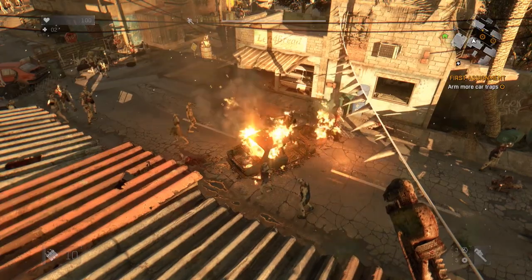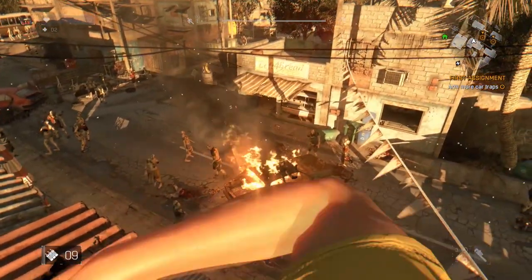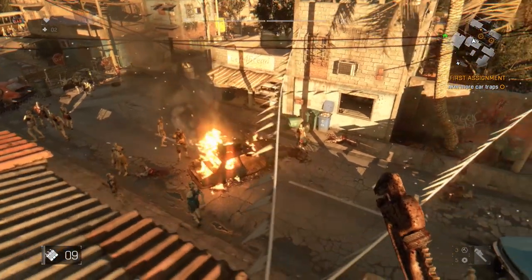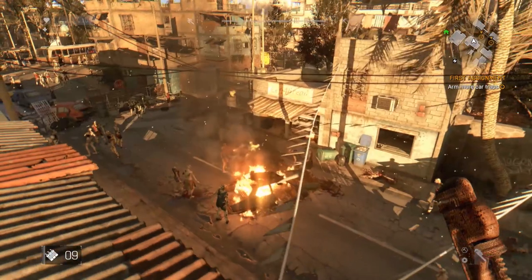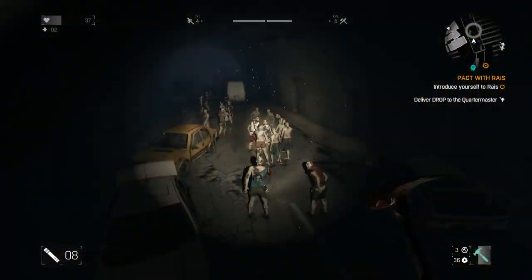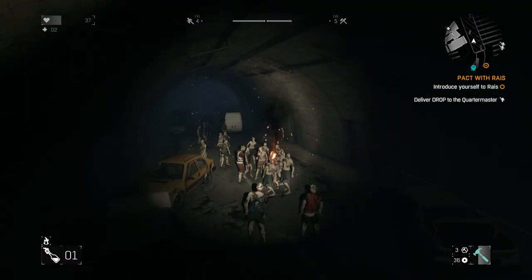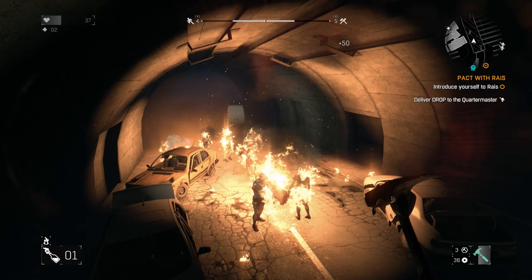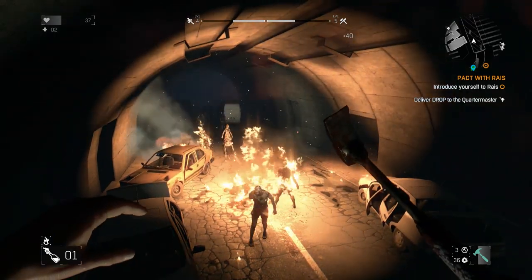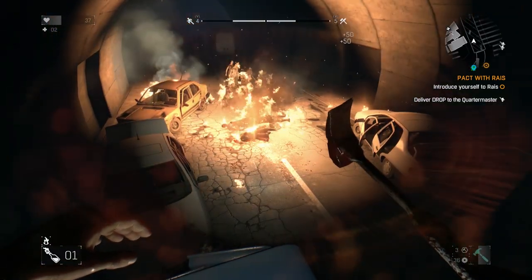There is a crafting system in the game. You spend a lot of time salvaging random parts, and once you have enough you can learn new recipes and craft things. You can throw firecrackers to attract a whole group of zombies into one area and then chuck a Molotov cocktail on top of them, killing a whole bunch at once. Once they've burned you can loot their corpses and hopefully get enough parts to repair weapons and make more items.